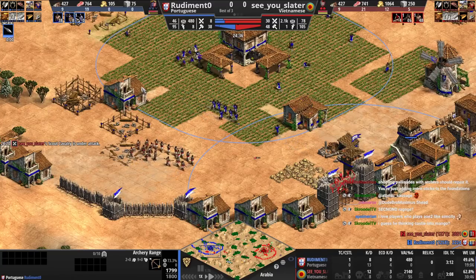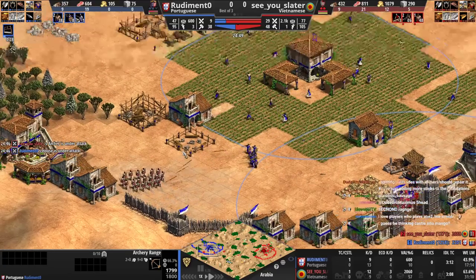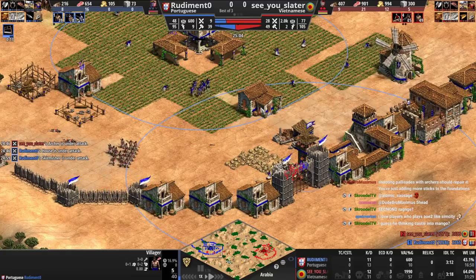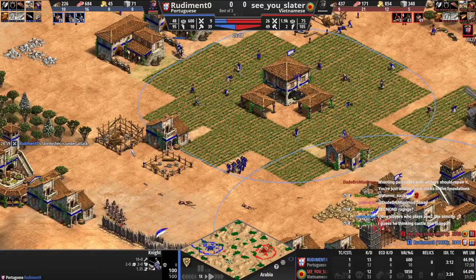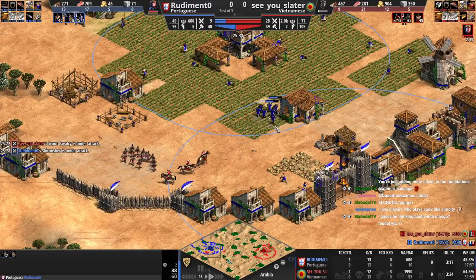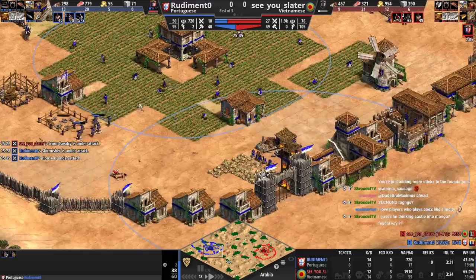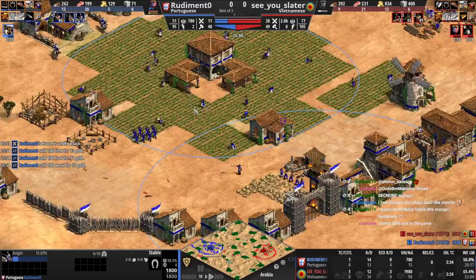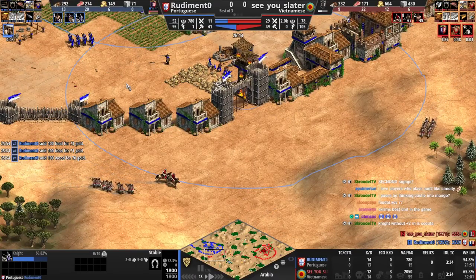You're making useless knights that aren't going to do anything — the classic 1200 play where you just make a bunch of random stuff instead of doing one thing and then another. You don't have gold, so elite skirmisher instead of this useless knight is way better in my opinion. Now we're getting a siege workshop with no gold — you're going to have to sell food. You could have had elite skirm already and you would have killed the scouts with elite skirms. They're actually just a good unit. You're still going to push this back somehow, but you just need elite skirm and then you're fine.